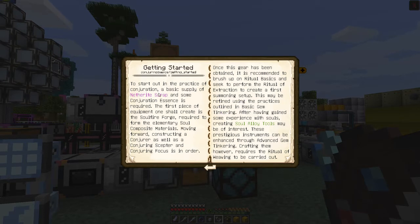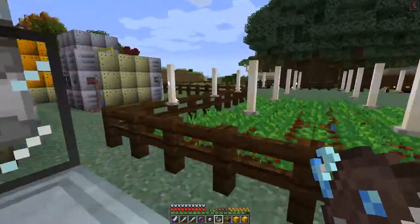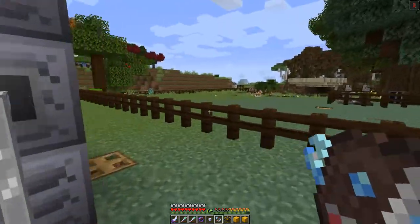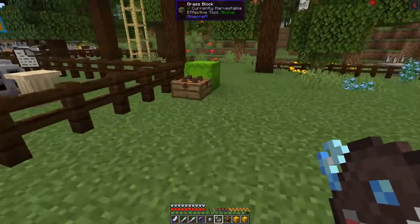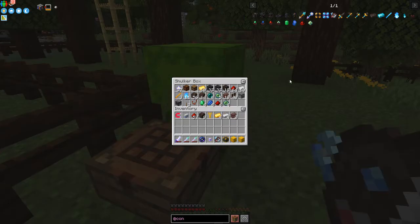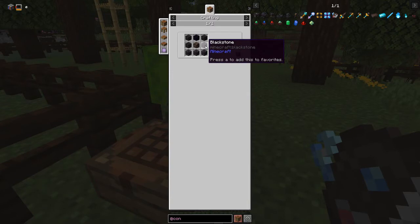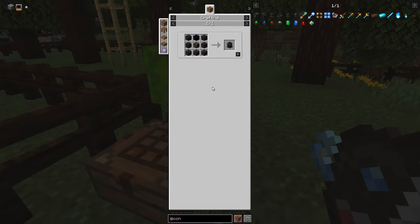We need a supply of Netherite Scraps and some Conjuration Essence to get started, and then we need to make the Soul Fire Forge. I've got some materials already prepared. The Soul Fire Forge recipe requires some Polished Blackstone Bricks, Blackstone, Soul Soil, and one piece of Obsidian. I don't have any Obsidian right now so let me just go get that and come back.